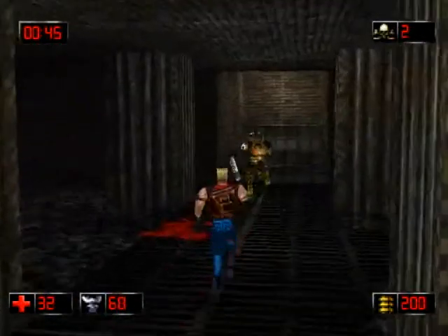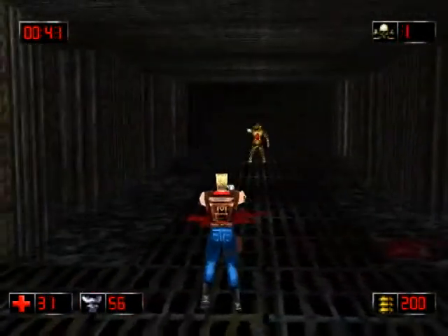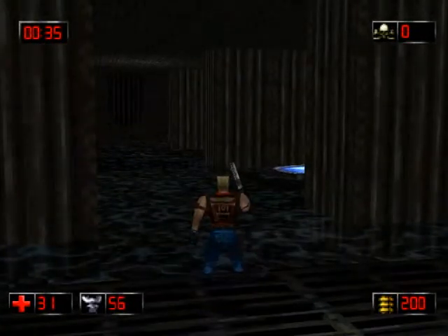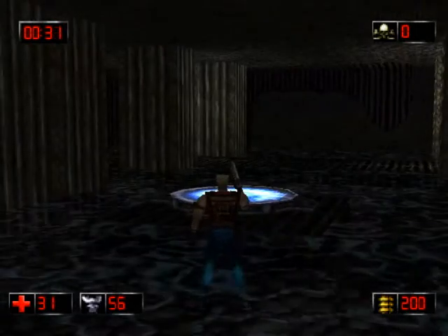There's one more — there he is. Oh no, there's one more — there he is. Come here. There we go. And the exit is under the water as well. That's why it's best to kill the Pig Cops first, then the Drax, because the exit is with the Drax.